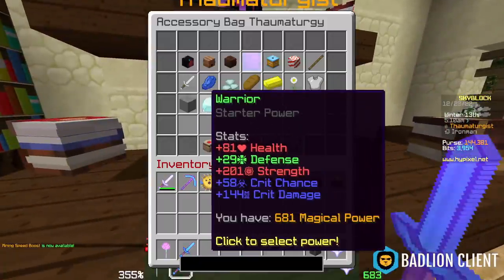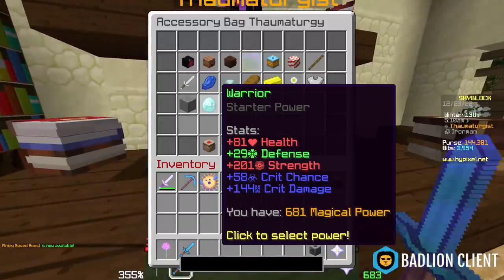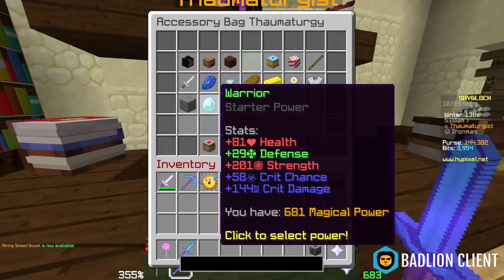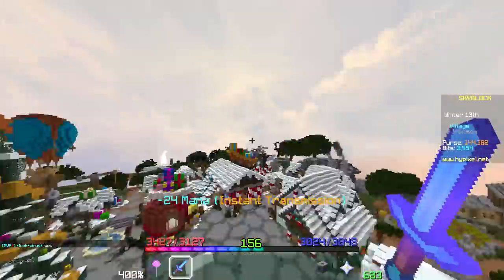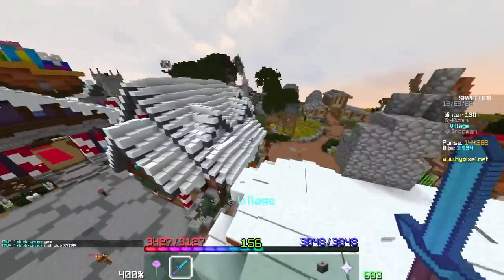Silky is way better than Commando or Warrior, which you start with. Look at the difference: 201 strength, 58 crit chance, and 144 crit damage — roughly 145 strength and crit damage total. Silky is four times that, so you get a huge buff to damage for essentially no coins, and it takes three seconds to get.